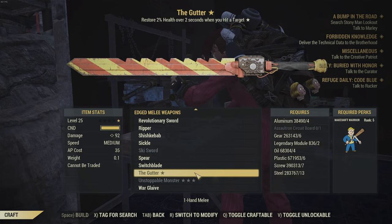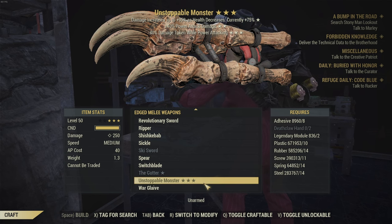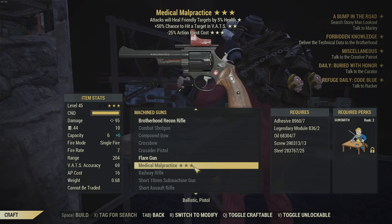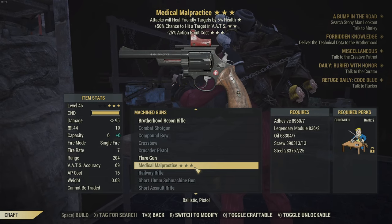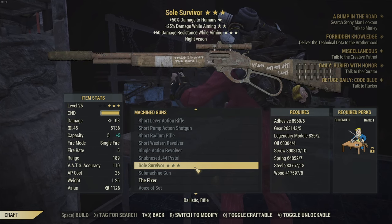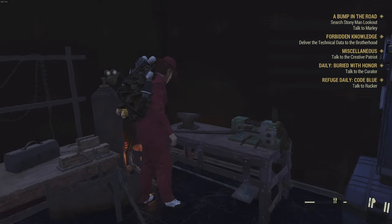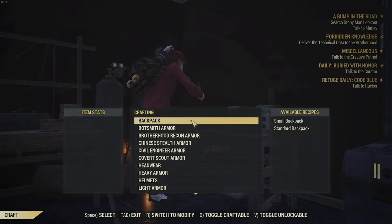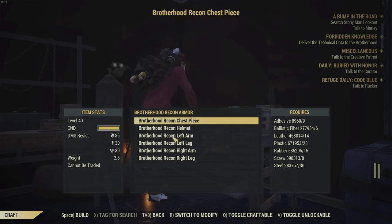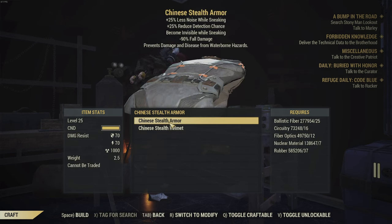We have the Gutter here that has Vampire, and the Unstoppable Monster which has Bloodied 40/40 on it. These will still stay with those stars on and it will cost two modules. The Assault Tron Blade and the Deathclaw require you to go get some materials that are kind of annoying to farm, but you can just roll one and when you scrap it you'll get back those materials — so you can just roll them over and over. I'll have a clip at the end of the video showing how long it took me to get the Bloodied and the Vampire.